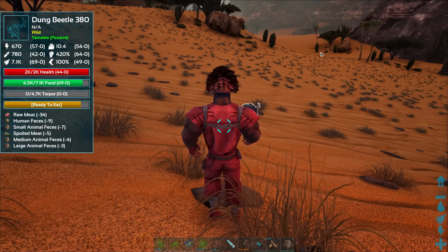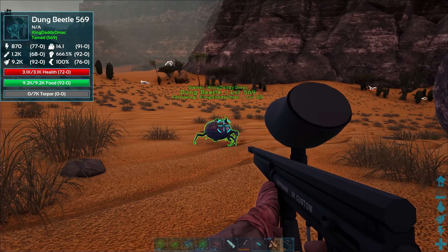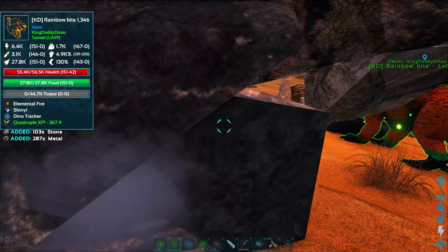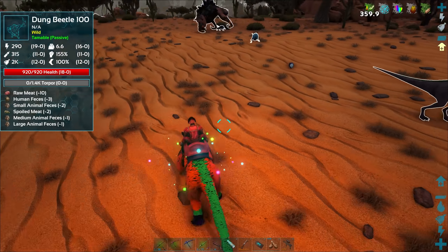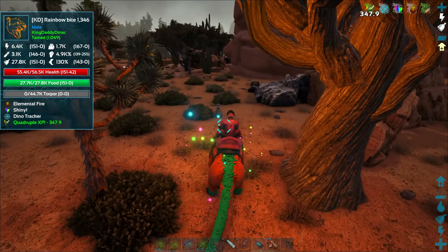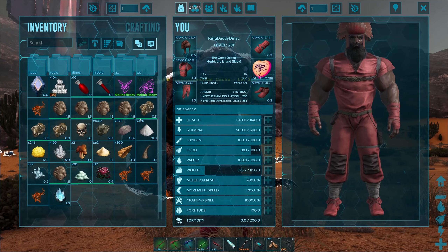I gotta hope that our new crops can work off of normal fertilizer — that'd be great. I also gotta get crop plots and metal set up. There are a lot of metal nodes on this map but they don't give you much metal each. Oh, here's a gotcha! What does the gotcha take? Three snow owl pellets. It's only a 220 — I saw another gotcha up here that might be more worth taming, but let's do this because the level of the gotcha doesn't really matter.